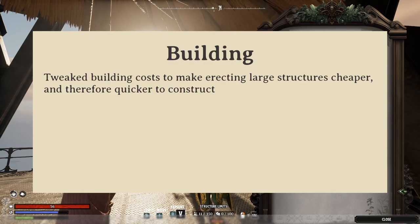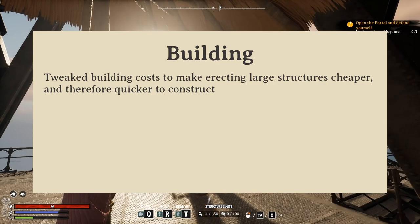Up next they make a quick tweak to building costs, which means there's going to be a whole lot less grind to make some of those spectacular buildings. For example, sourcing ceramic was a huge pain point for many players, and this change should make things a hundred times easier.